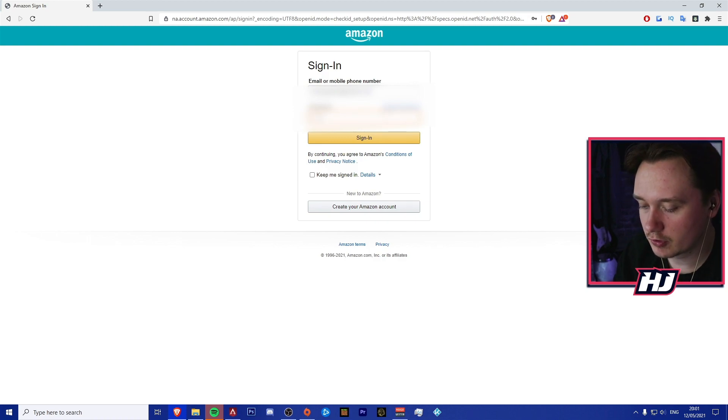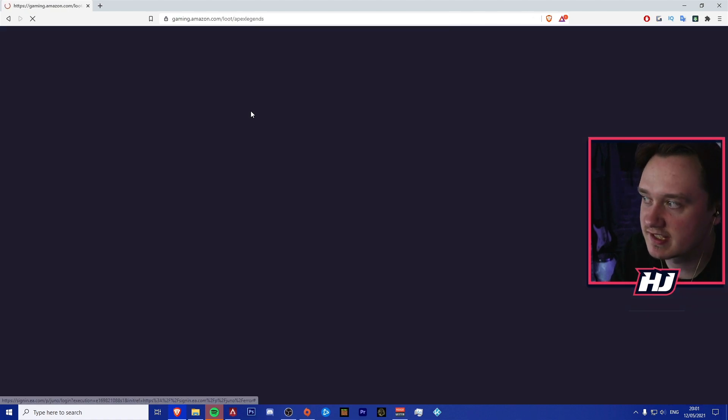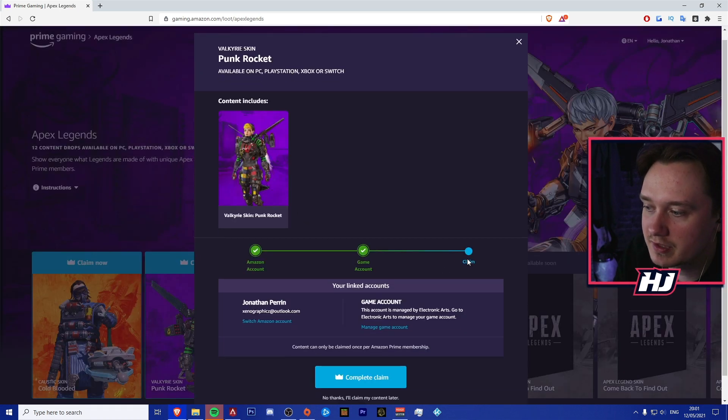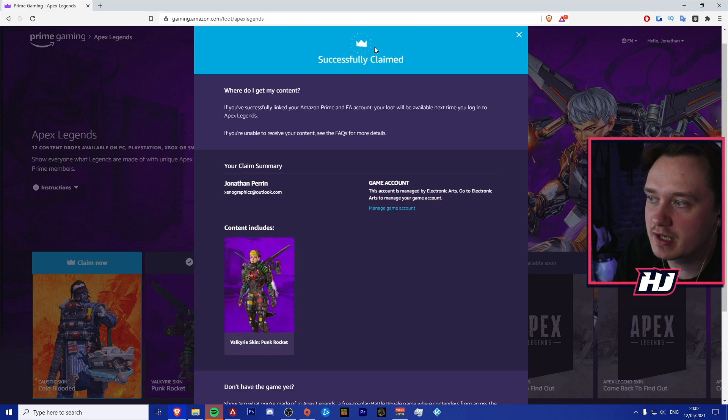As you guys can see right there, it says your account is linked. All you need to do is press Return to Amazon, and it will take you straight back to the gaming loot, that step is completed, and then all you need to do is press Complete Claim. And then, hey presto — it says you have successfully claimed the brand new Punk Rocket skin for Valkyrie.